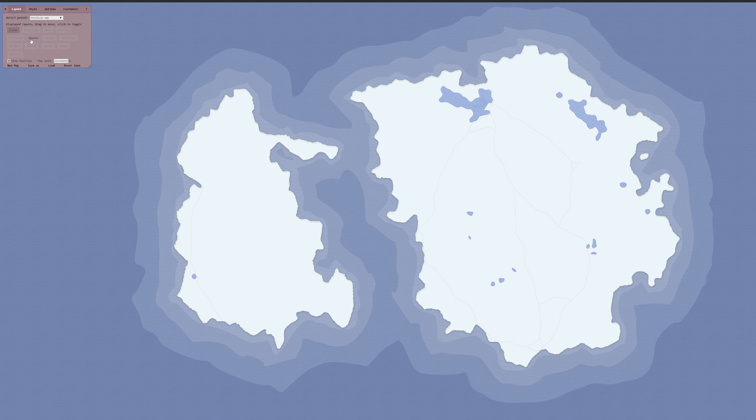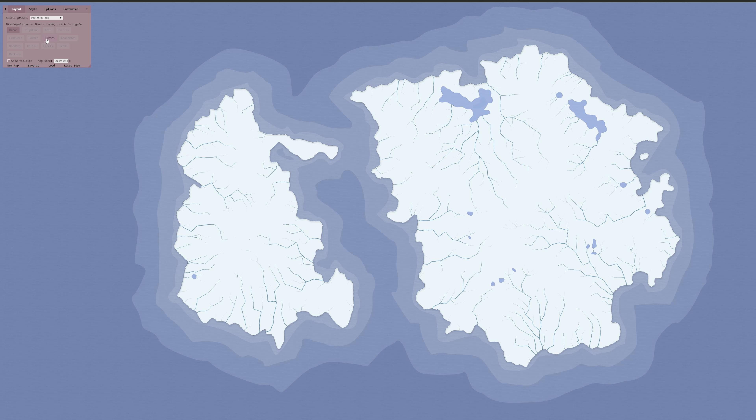The routes option gives you roads from all the different cities and towns, and it shows reddish-orange lines that connect all the towns together and basically just shows your trade routes. Rivers is very self-explanatory — it shows you the rivers that are in your world, and the rivers are actually really cool. It's really neat to have a land mass with some pretty accurate-looking rivers running through it.